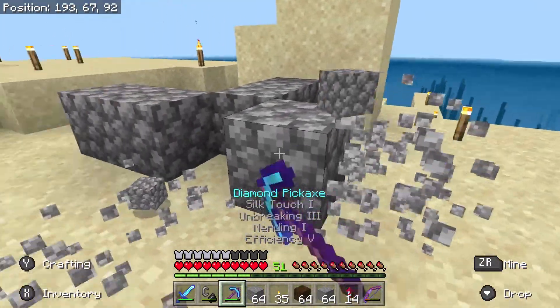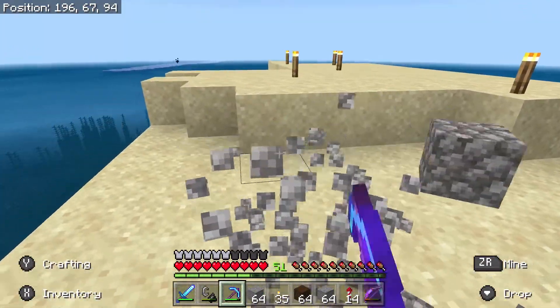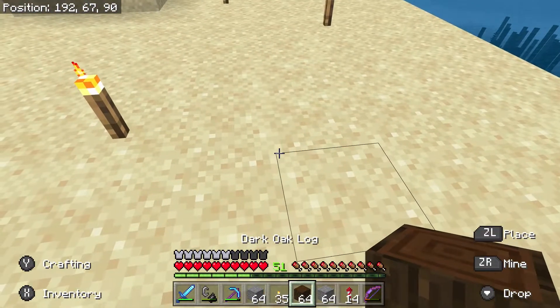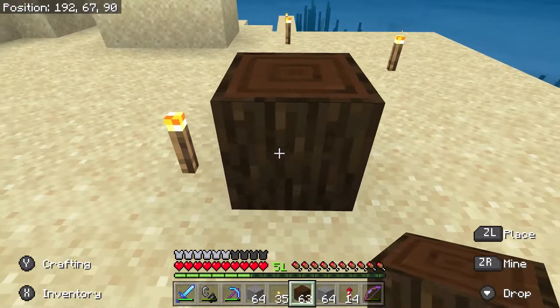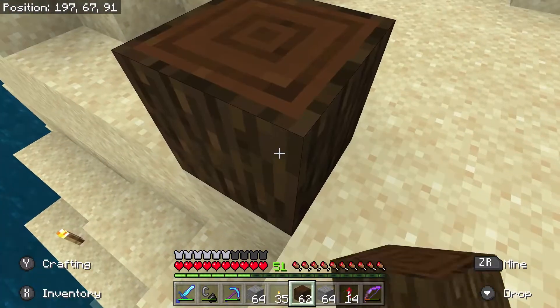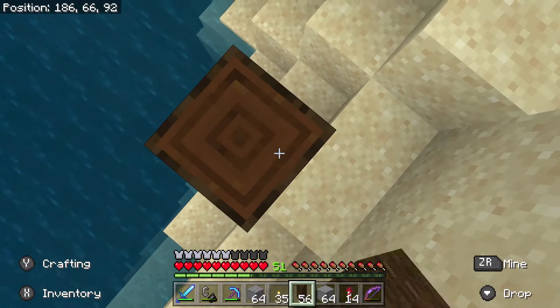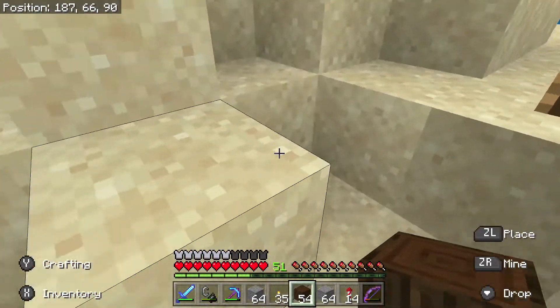The first thing I'll do is remove all this cobblestone here, and then we can start setting out our plans. Using Dark Oakwood, I will be setting out the frame of the structure. That way I can get a general idea of the size or scale of the build that I want to get done.